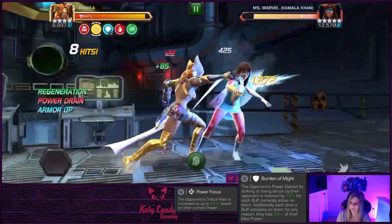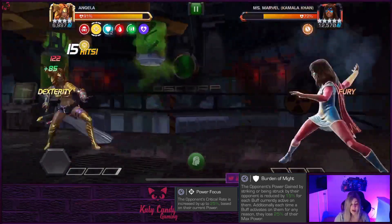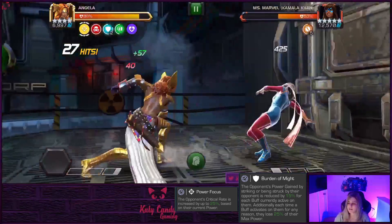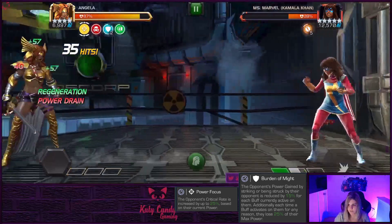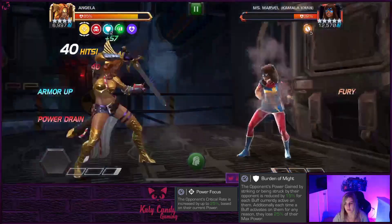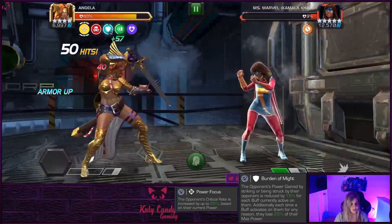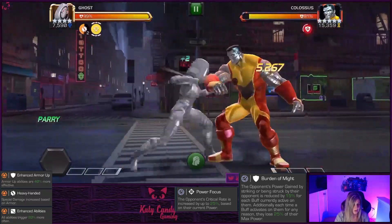Looking at path one, we start with Kamala Khan - not too hard. I bring in Angela here, though that's really not a great option because she's cosmic and has a lot of buffs so she's not gaining any power due to Burden of Might. But Angela does hit hard. Any champ will really do - if you bring in Ghost Rider, he does really well. He has class advantage, can Fate Seal, and if he's awakened he can get that Fury buff. Kamala Khan's specials are both easy to dodge - just don't push her to special three.